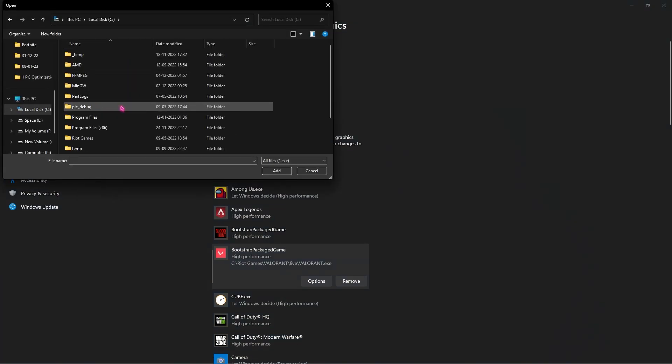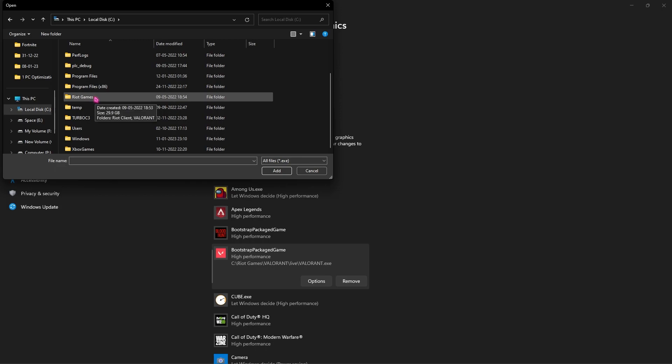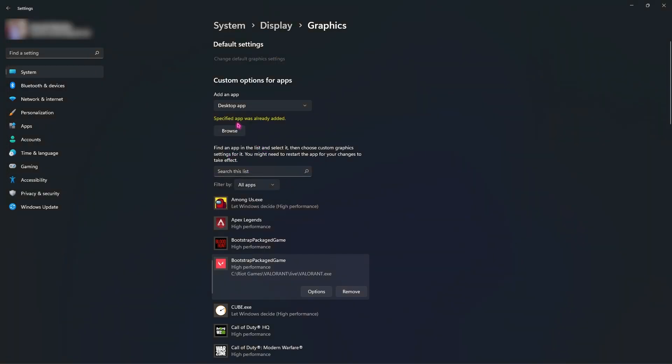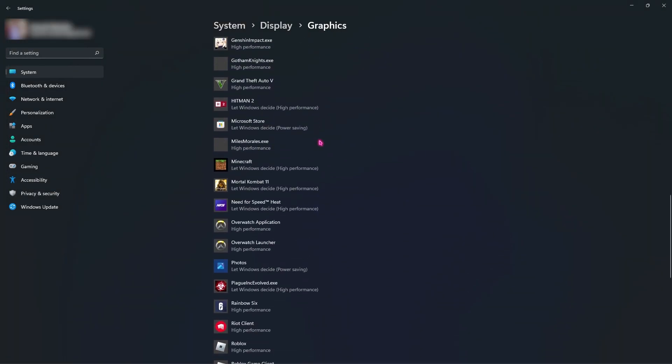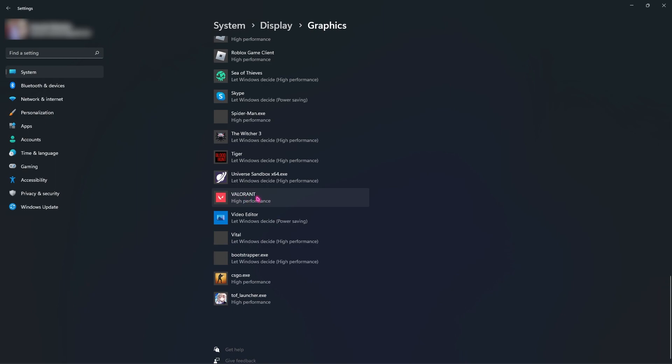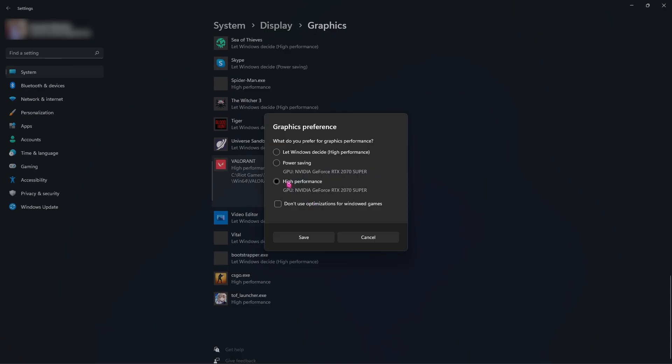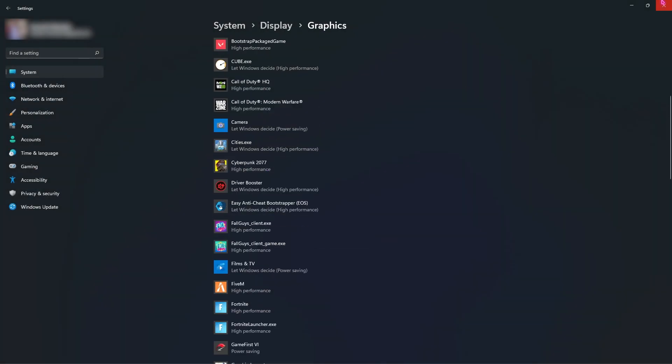But if that's not the case, you can go to Browse, then go to Local Disk C — this is basically where you install your Valorant by default — go into Riot Games, Valorant, Live, Valorant.exe, and click on Add. Right here you can also see Valorant added; click on Options and click on High Performance as well.